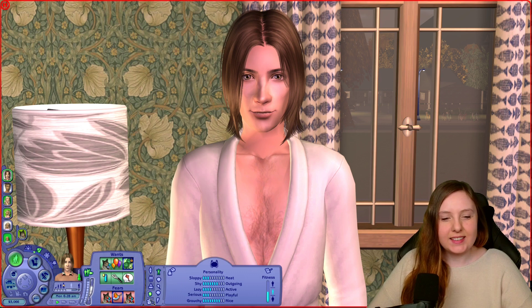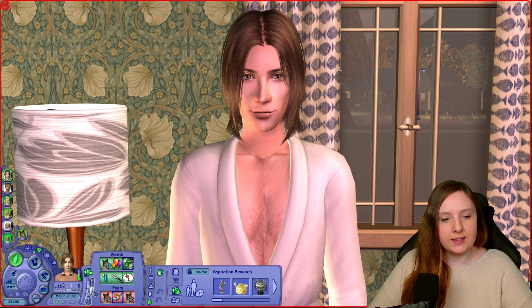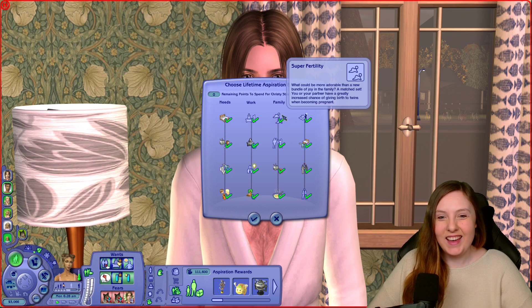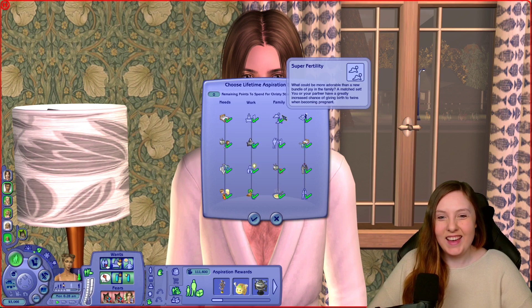He's very family oriented. Looking at his secondary aspiration, he is a popularity sim. His lifetime wish is also to marry off six children, so this family really has the potential of having a lot of children. Remington doesn't have the super fertility reward, but Christy does, so we'll have to see if they have more twins. They certainly have a very easy time getting pregnant.